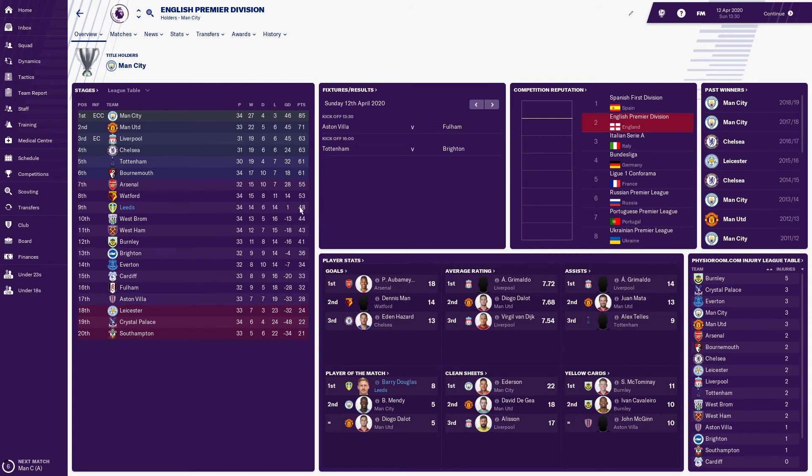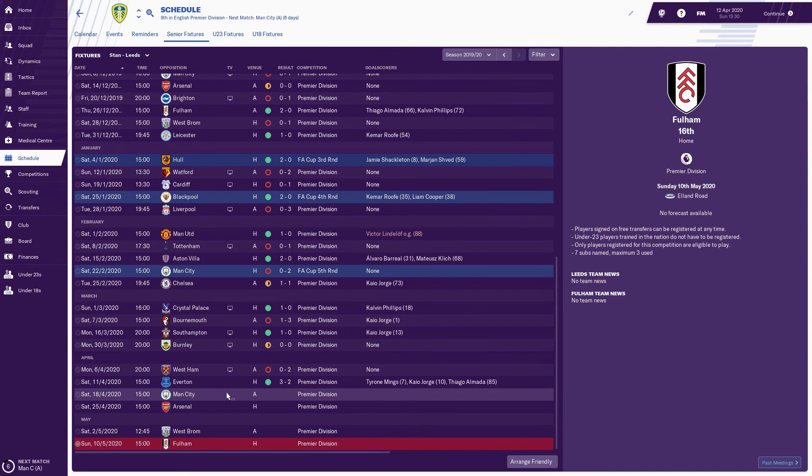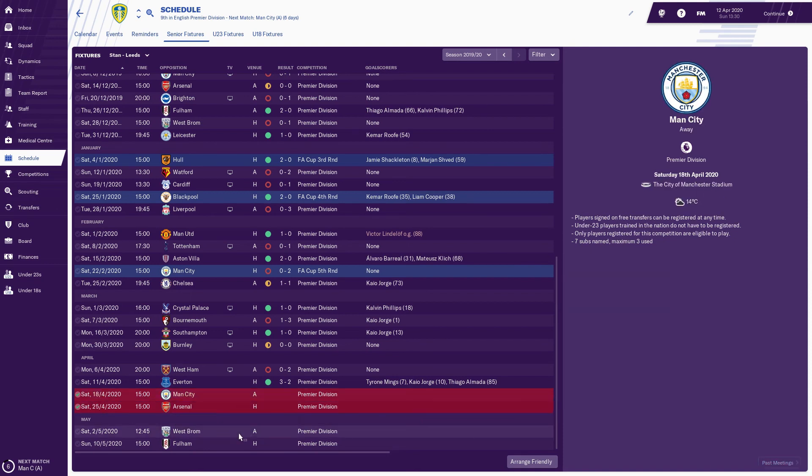We're now four points clear of West Brom, which is good, but 13 points behind Bournemouth in sixth so we definitely can't make the top six. I'm really happy with 48 points already. We've got four games left: Man City, Arsenal, West Brom, and Fulham. I'm going to play Man City and Arsenal off-camera, then come back for West Brom and Fulham as a season finale with one final episode to do a full season wrap-up.